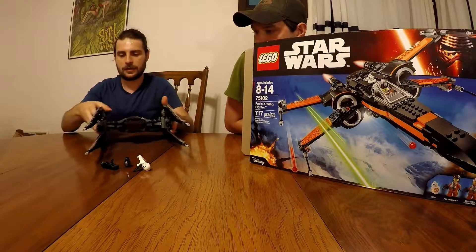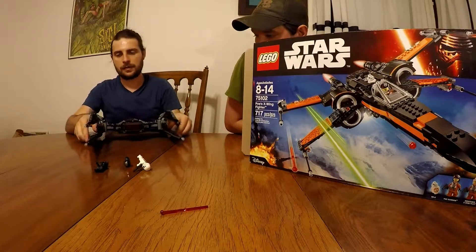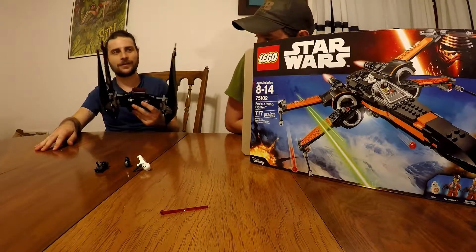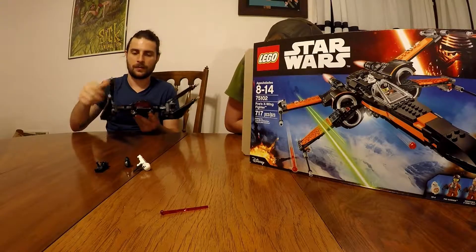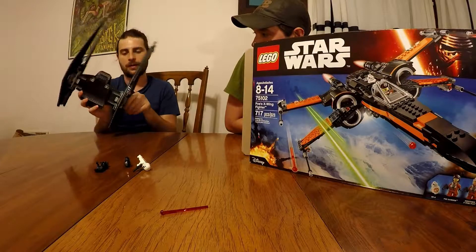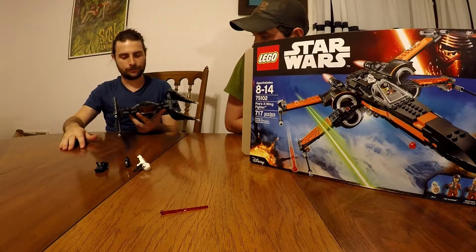Features on this: got some cool shooting action, wings kind of fold down. Other than that it's a pretty simple, straightforward build. This thing feels like five pounds of Lego just in the center hull. The red things on the bottom — nope, they're just decoration. Oh wait, they do shoot! There are only two projectiles though.